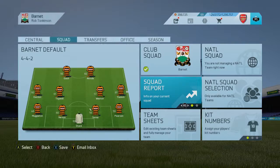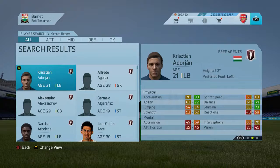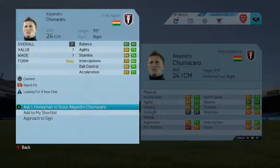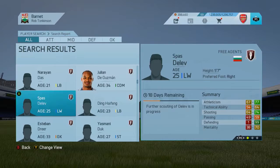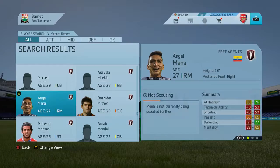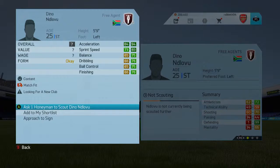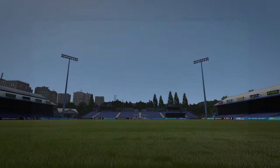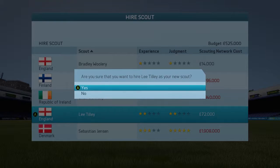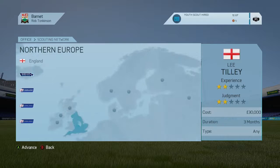And that is the squad. We can only sign free agents from now until January. Chumacero — we're going to add him onto the scouting list. We probably won't be able to scout too many because we are a League 2 team. I've gone for people with a lot of pace, which is something you sort of need in the lower divisions. Jan Ning looks pretty tasty. I'm also going to hire a youth scout — that's going to be very integral for our growth because we're going to have to try and find some decent potential players out of the youth system.